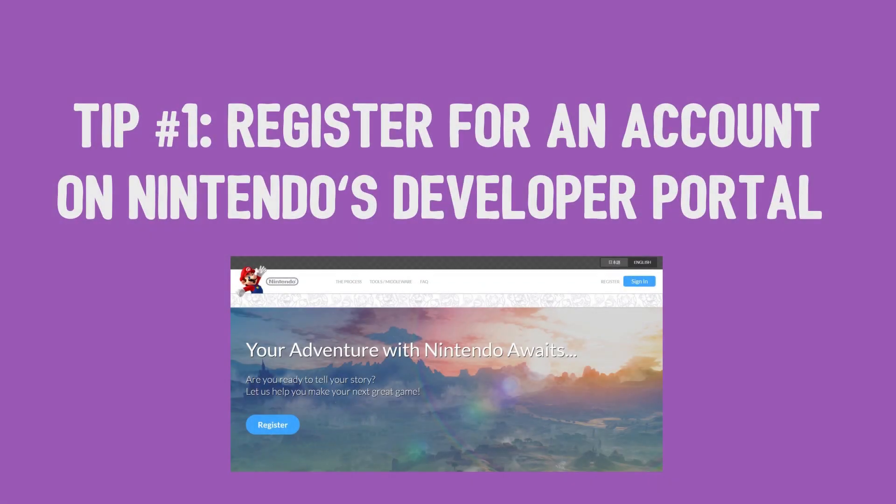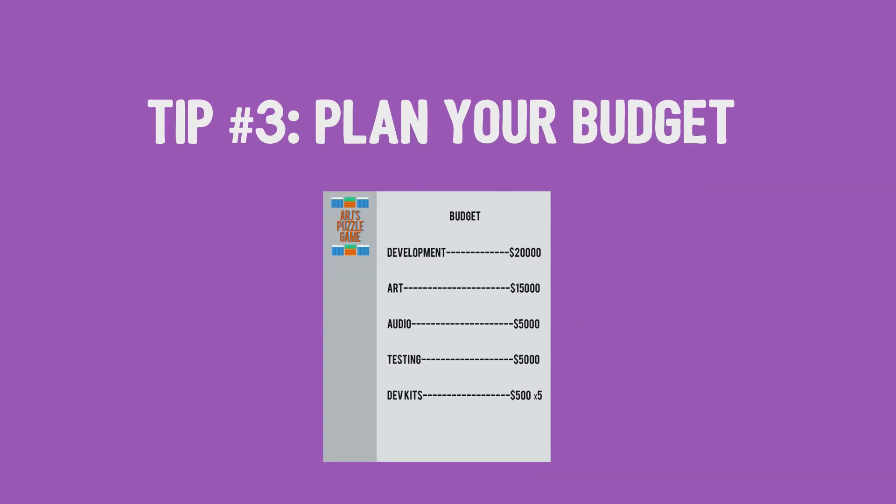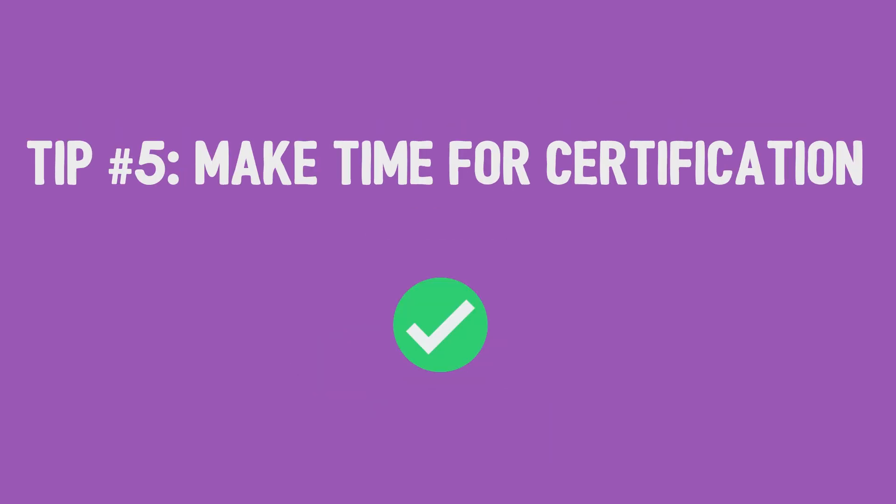In summary: 1, register for a developer account; 2, have a game perfect for Switch; 3, plan your budget; 4, use a Switch-friendly engine; and 5, make time for certification.